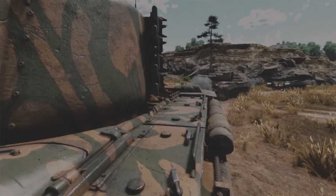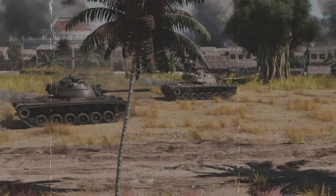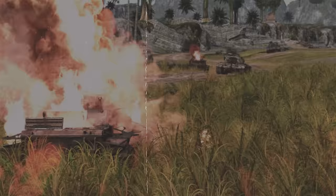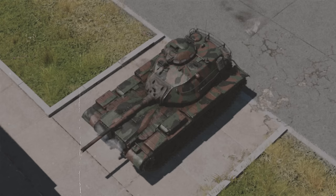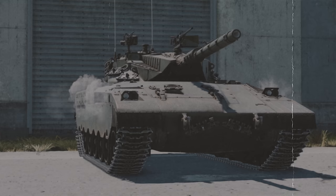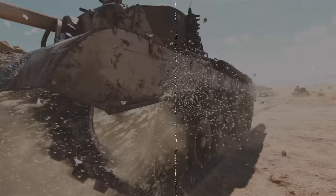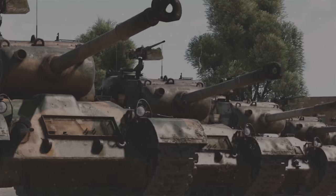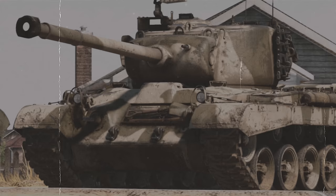Despite the advantages the new M26 offered, it retained an Achilles heel: low mobility. The Pershing was moved to the medium class and sent back to the drawing board. Later prototypes received a new transmission and a powerful engine made by Continental. This engine family took deep roots in the American Army — it was also used on the M47 and M48 medium tanks, the M60 main battle tank, and a couple of decades later, on the famous Israeli Merkava. The tank was ultimately designated the M46, served till the early 60s, and no one ever doubted it was a medium tank.